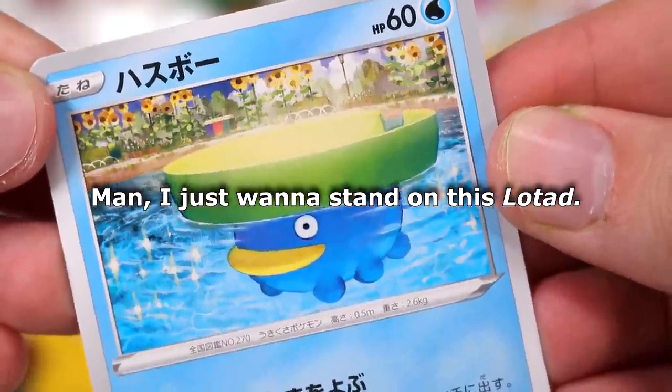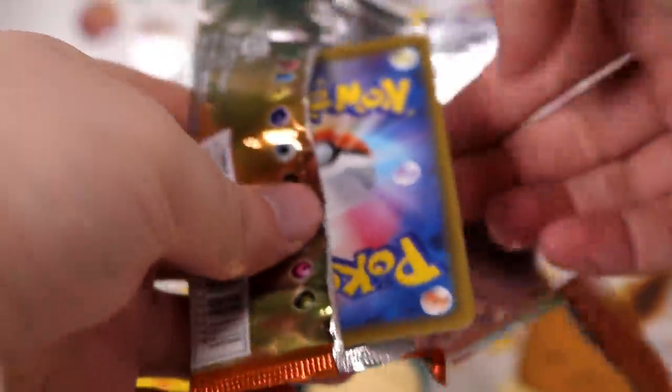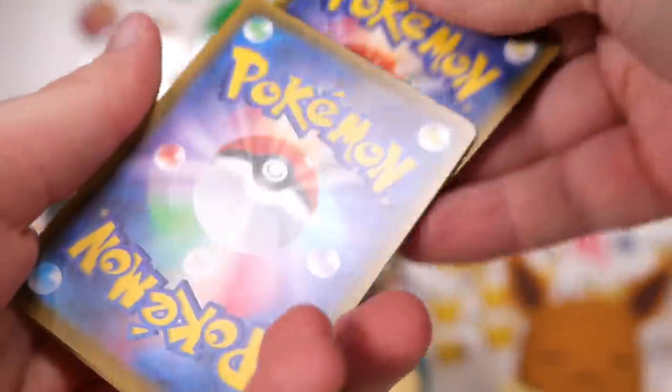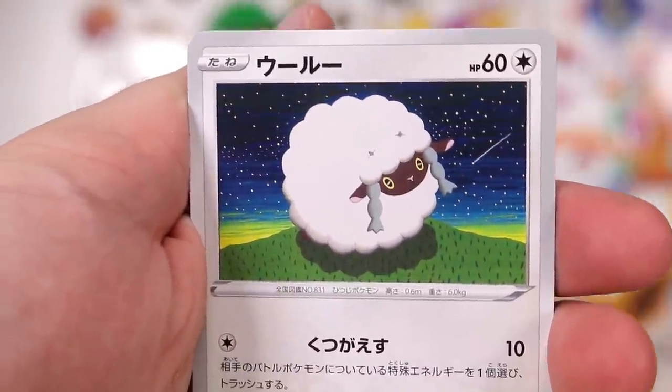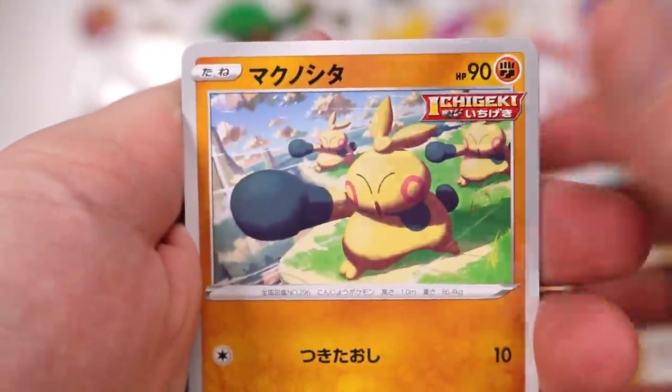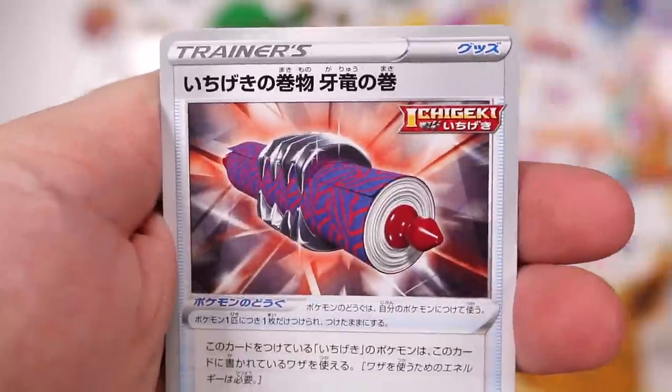I just want to stand on this Lotad — not sexually or anything. You know, it looks like he'd make a nice little crossing on the river. He'd stand on his back, maybe he'd transport you across. In this one we've got the scroll again — Ichigeki, with the big iron teeth in it.